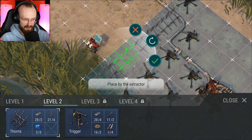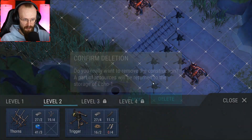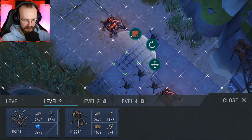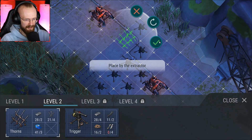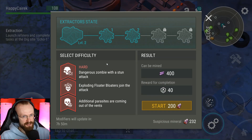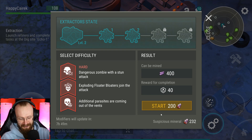I'm going to remove the thorns and place another thorn trap. Just for the sake of memes and entertainment I'm going to do a hard wave right now. Let's replace these thorns first because hard waves are a bit harder and I'd love to have brand new thorns. As I said, they're not really that expensive. Hard mode is just not worth it, but I am kind of interested to see what kind of zombies spawn — exploding floater bloaters joined the attack, and dangerous zombies with a stun attack.